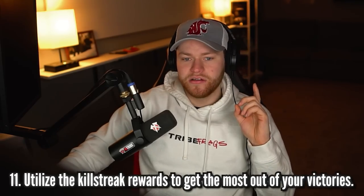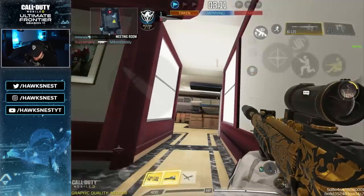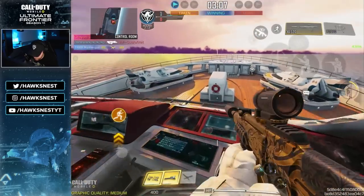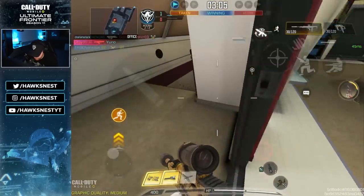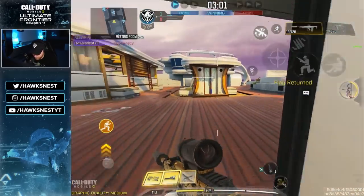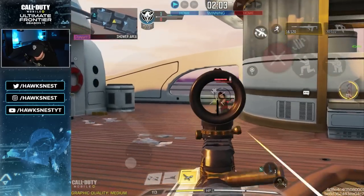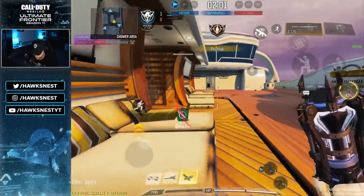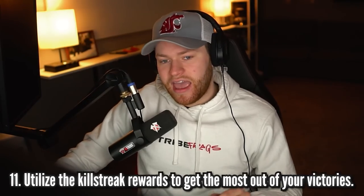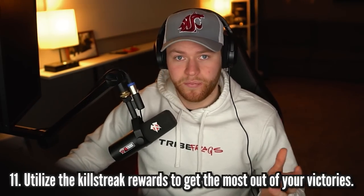Now the intermediate tips — number one: utilize kill streak awards to get more out of your victories. I think a lot of intermediate and nearly expert players don't get the most out of their kill streaks. The streak used most to get wins is probably the Advanced UAV, because vision is everything. If you know how to play it, you just can't die. Use an Advanced UAV along with streaks and perks like Hardline that help you get there faster.